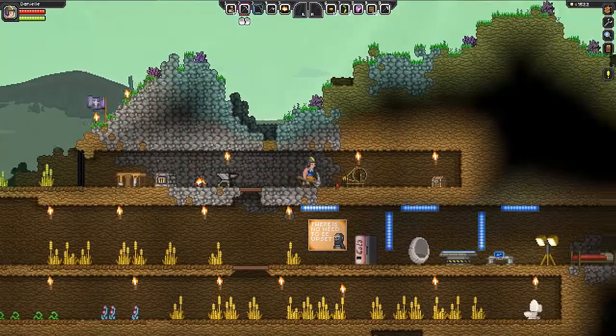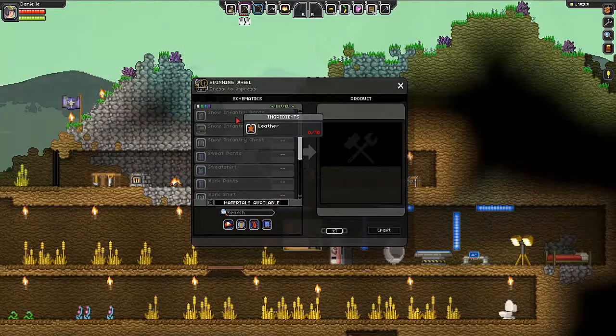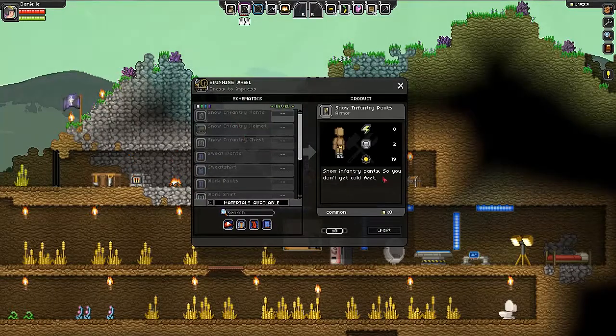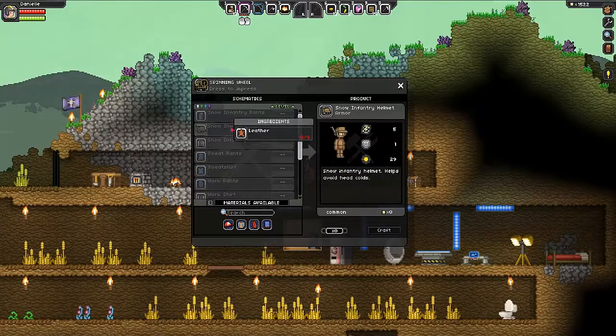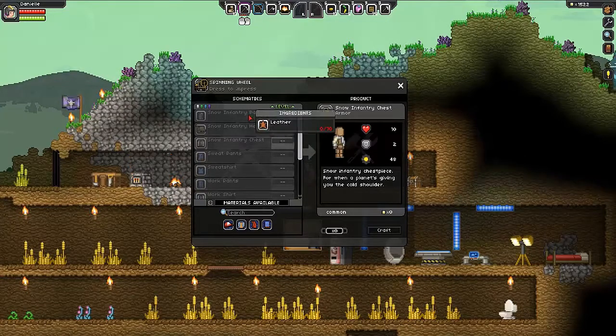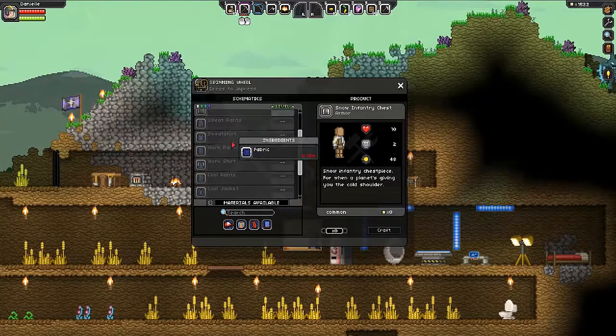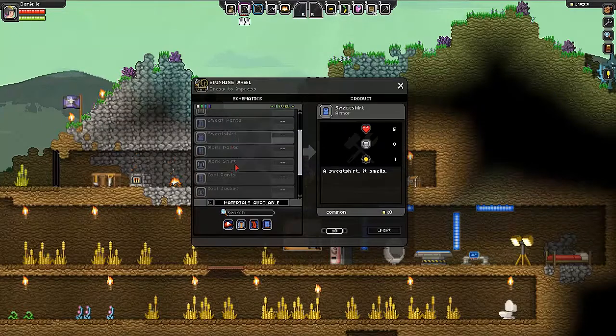Anyway, let me get to smelting. Over here we have the spinning wheel of doom and we have snow infantry pants - so you don't get cold feet. I think you'd have to replace your armor for that to work. What we need is just cloth - wait, no, that's leather. I don't have that much leather. Oh well, never mind, it's not even an option.